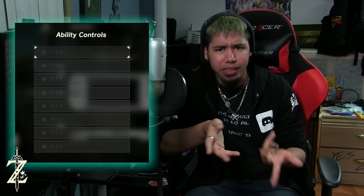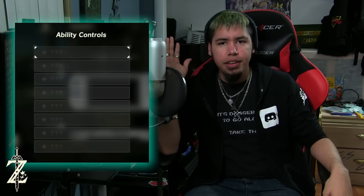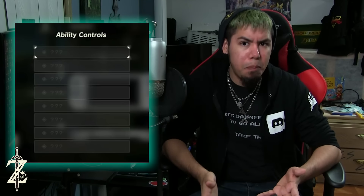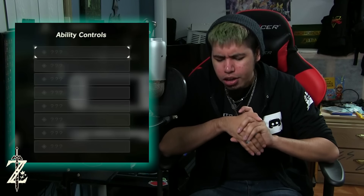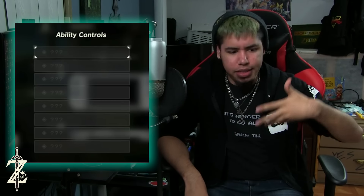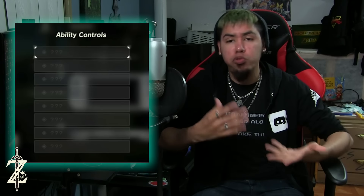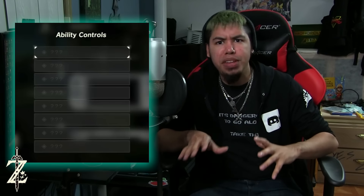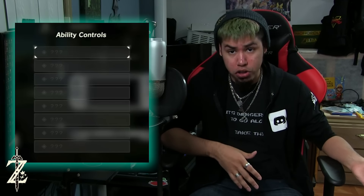Link doesn't level up or anything — I mean, he gets stronger and gets better abilities, but that's in every Zelda game. But what are these abilities? What could they be? That's very interesting. Especially if there is a way to get these abilities and switch up how they're controlled — then they have to be a little more substantial than something like Flurry Rush.